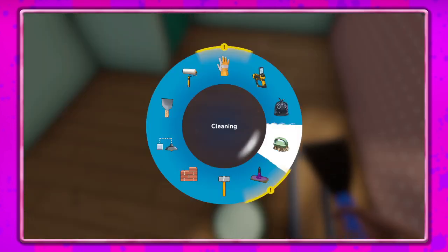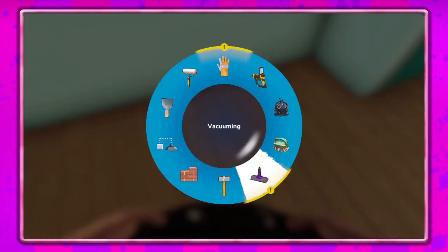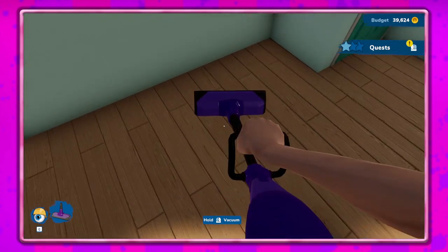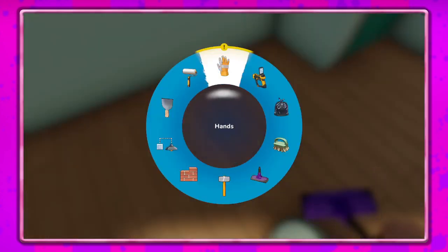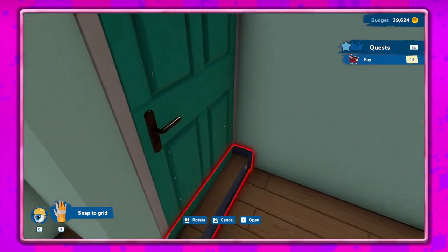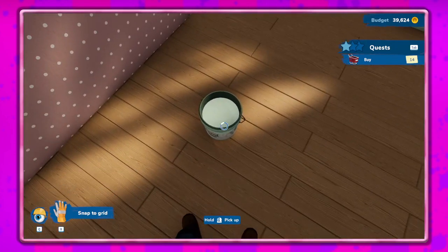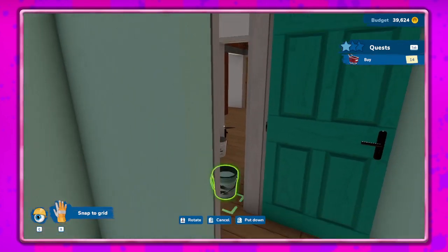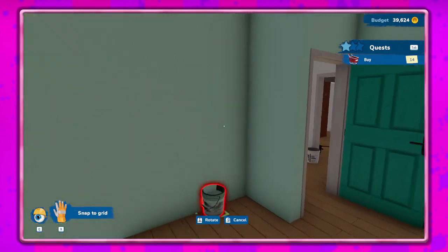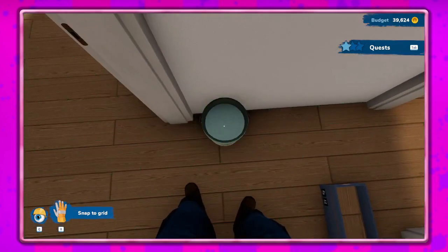Get rid of that — I need the vacuum. There we go, okay, that's good. I'm gonna just move these in the hallway for now just in case. I doubt I'm gonna need this anymore — I got all of the room and that's probably all we needed to do with this color.